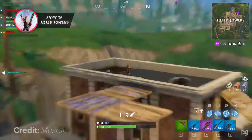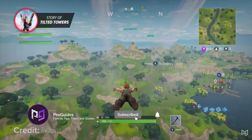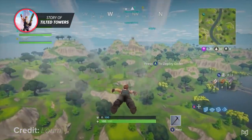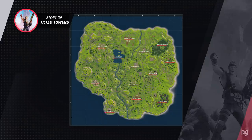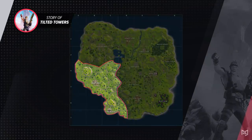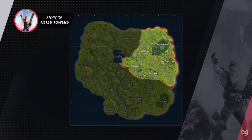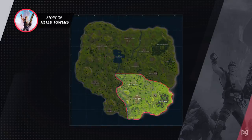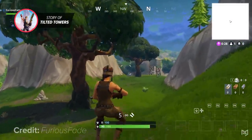While Tilted may now be considered one of the most iconic areas in Fortnite's history, that wasn't always the case. In fact, there was a time when Tilted wasn't even a part of the original Fortnite island. When Fortnite launched in 2017, the map was incredibly basic with only 13 named points of interest — Flush Factory, Greasy Grove, Pleasant Park, Loot Lake, Anarchy Acres, Tomato Town, Dusty Depot, Retail Road, Lonely Lodge, The Wailing Woods, Salty Springs, Fatal Fields, and Moisty Mire. The majority of the map was just trees and fields.